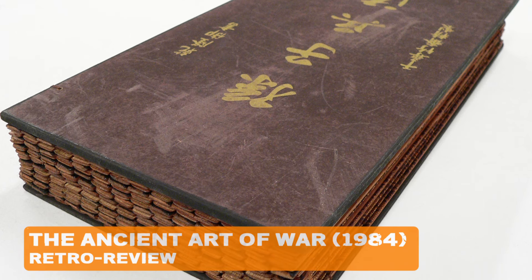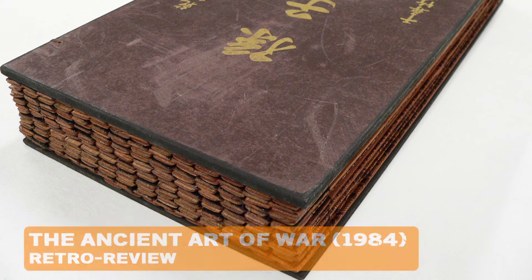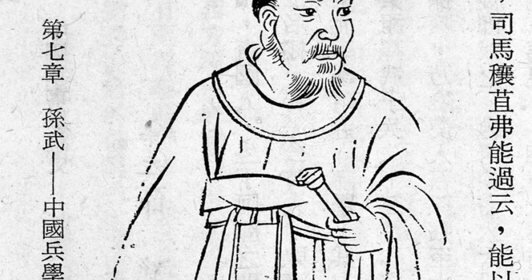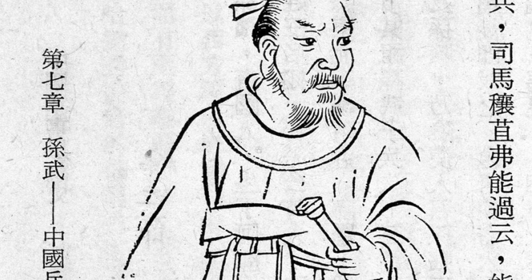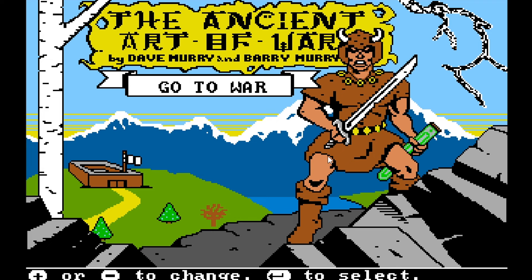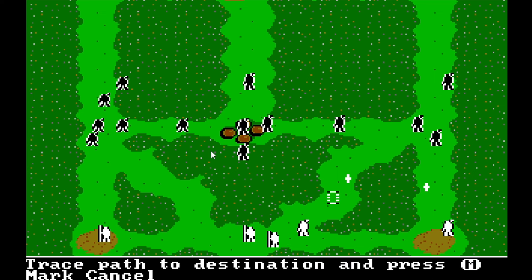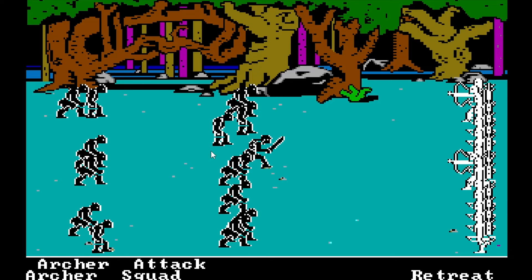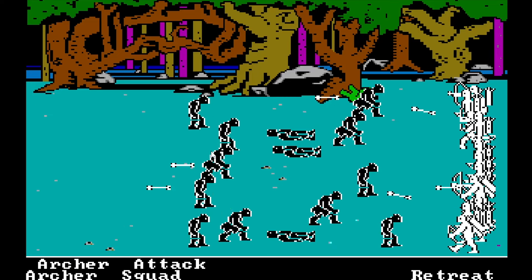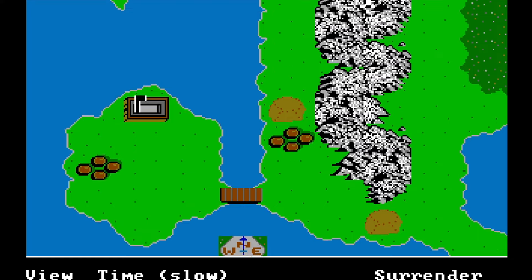The Art of War is supposed to be the first book about military strategy, written by Sun Tzu, who lived about 500 years before Christ. The Ancient Art of War was published in 1984 by Broderbund for DOS and Apple II computers, and is supposed to be one of the first real-time strategy computer games. The game consists of two parts, like the Total War series in a way, but both are more or less real-time.